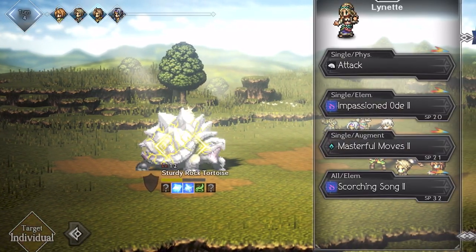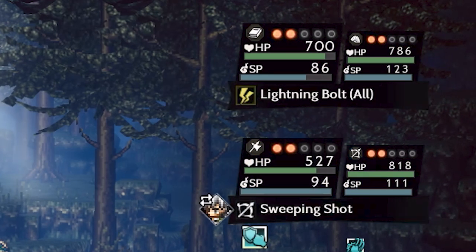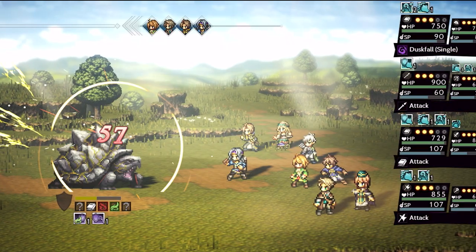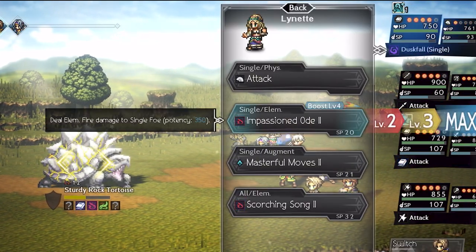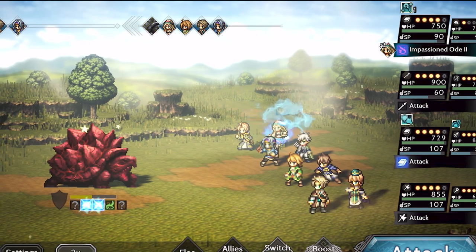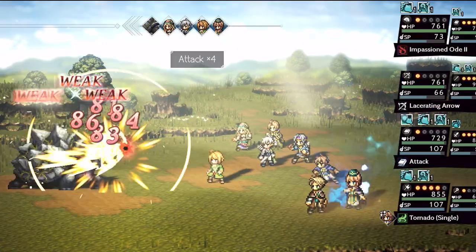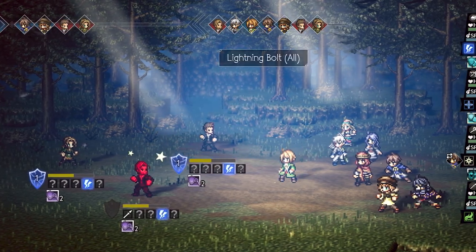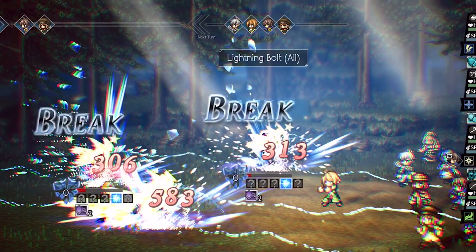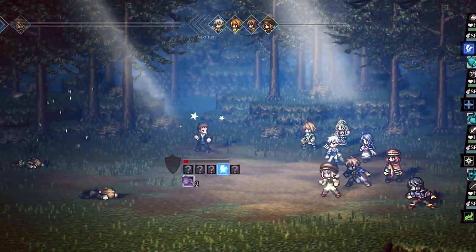So how do you maximize the damage you deal? That's where the orbs above your characters come in — this is the boost mechanic. At the start of every turn, your characters get one boost, and by boosting, you power up a character's next move. For example, if you boost a character's normal attack, they will hit more than once. Maximizing damage comes when all your characters have boost orbs and the enemy is broken, allowing you to use all of the boosts to empower their next attacks and deal a lot of damage.